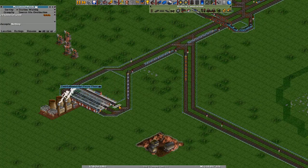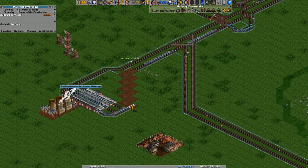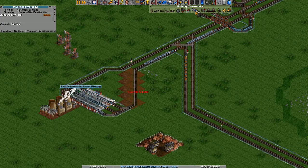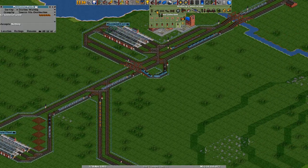We can't for now hook up this station because there are trains on the track here and we need to redo that entire piece of track. There we go — just make you wait for a second. And there we go, this should be fine. Yes — should improve the flow a little bit.